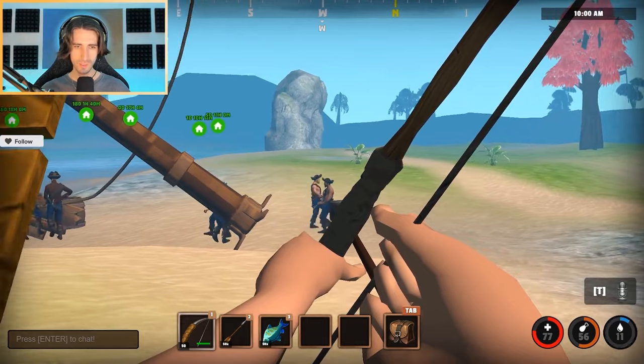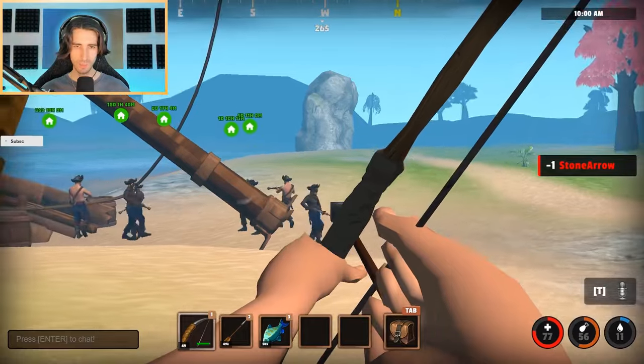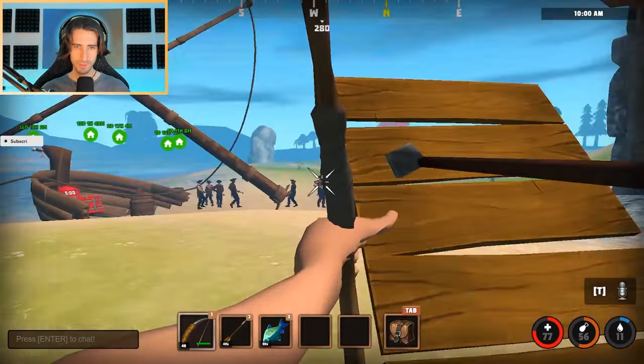Find a nice spot to fight the pirates, then place down your slope as cover. You only want to shoot one pirate at a time because if you shoot multiples they will all start shooting you back. Fight one at a time — in between every shot you're going to want to peek the pirate and shoot him with an arrow.